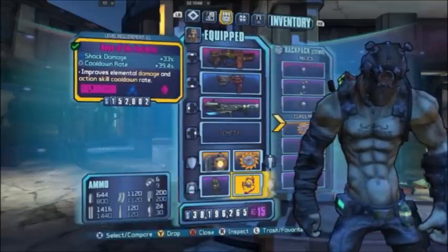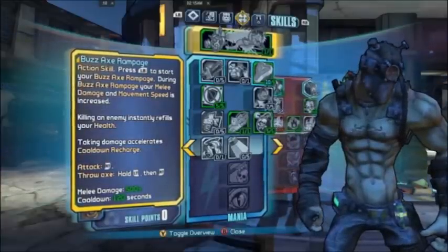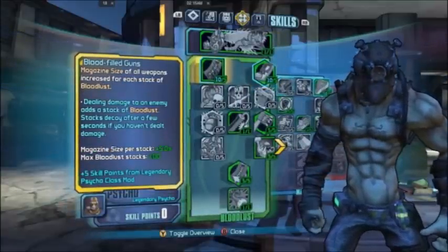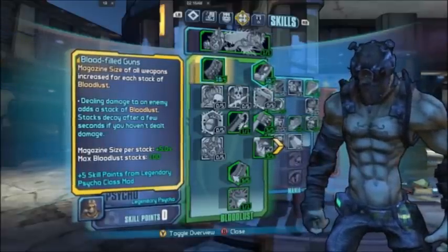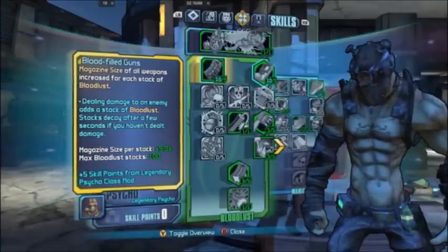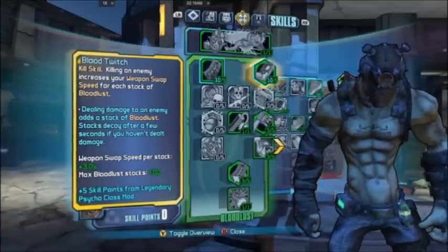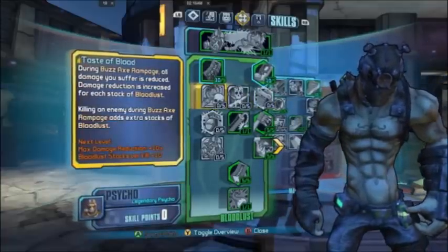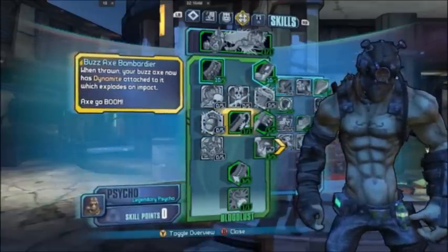Now onto the skills. Within this build, we use a variation of all three skill trees, but we focus mainly on Bloodlust. First off, we have Blood Filled Guns — this is very, very key to the build itself. As you can see through the combat, I got my bonus launcher's magazine size to around 26, which is why we're able to do so much damage with the explosion itself. Blood Twitch is also a great skill for this; it allows us to swap weapons very quickly. Buzz Axe Bombardier is just a quick way to get up in case I go down for the Pyro Pete fight.